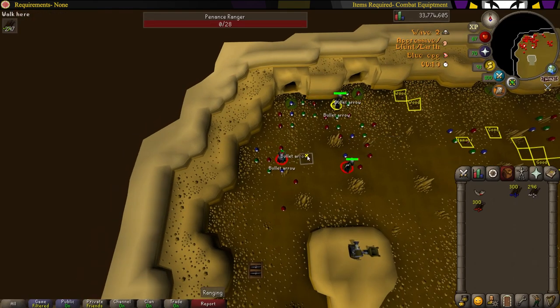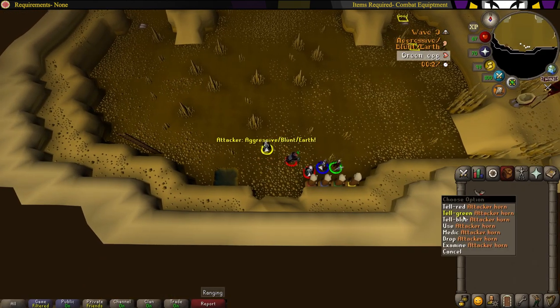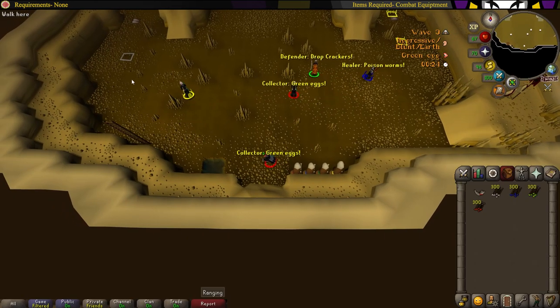All you have to do is kill all the brawlers and all the rangers, then head over to the eastern side and start shooting the runners and the healers with red and green eggs.